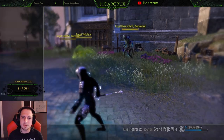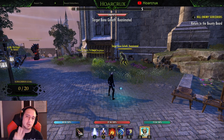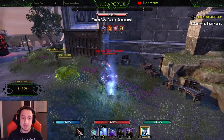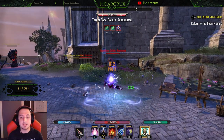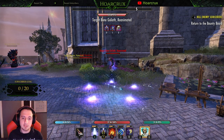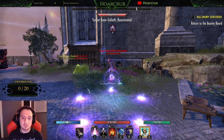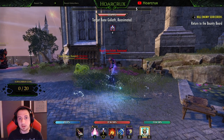Tip number three — with medium attacks out of the way — is light attack weaving. If you're newer, you might be wondering what attack weaving even is. In between every single ability you need to be light attacking. It doesn't matter if you're on your back bar, front bar, or in the air — you need to be light attack weaving between every single ability you use. So instead of curse then crushing shock, you should be doing curse, light attack, crushing shock in the exact same amount of time.